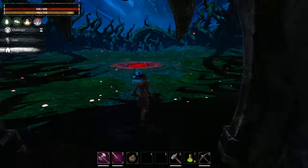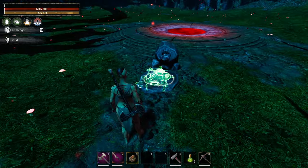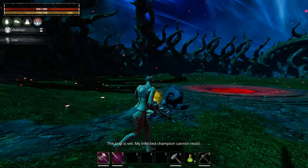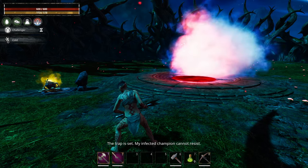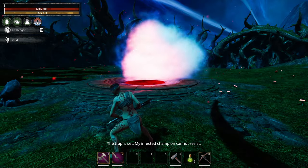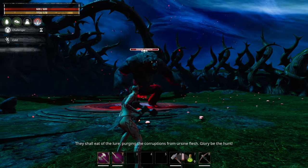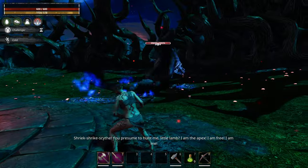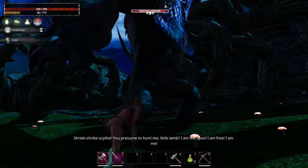That brings us back to the Midnight Grove arena where we're able to place the Tainted Lure. The difference between the last fight and this fight is that this guy is going to have about double the hit points of the last guy, so it is a more lengthy fight. You can also see he's got some pretty cool ghost effects on him, so it's a fun little fight.